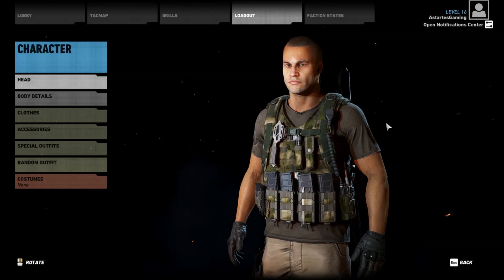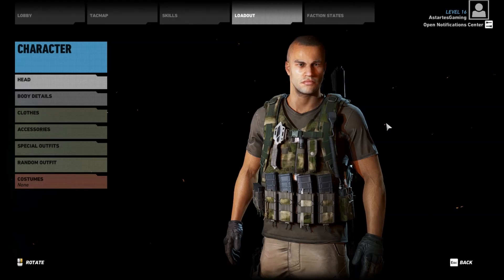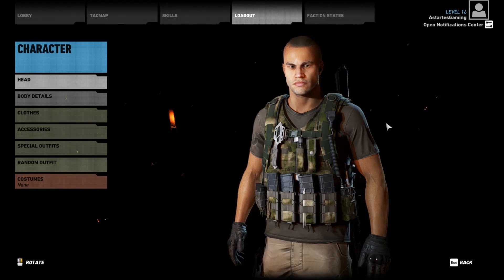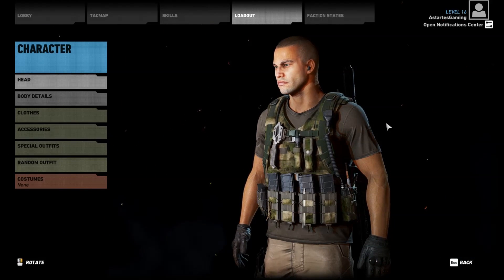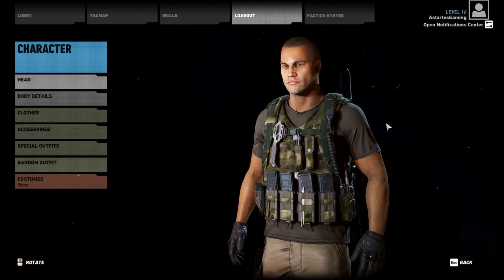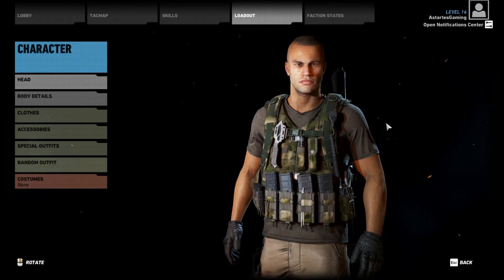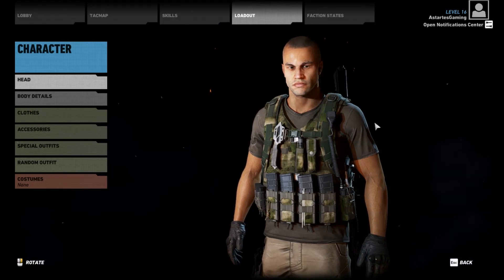Hey everybody, Brett from Astartes Gaming here, back with another Ghost Recon Wildlands character creation tutorial video. Last time around we did Michael Stonebridge from the Cinemax show Strike Back. Today we're going to be doing another request — it's the Support class from Battlefield 4. So without any further ado, let's jump right on in.